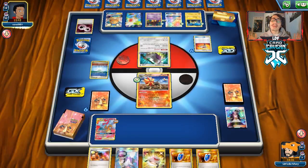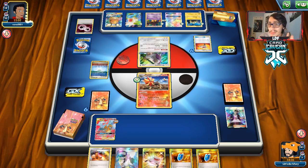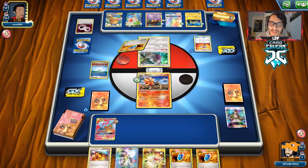Unless they do some crazy Naganadel stinger play, we're not going to take any prizes, so that option won't be available to them. We're not going to bench anything either, and we should be good. Pyroar is just invulnerable here.